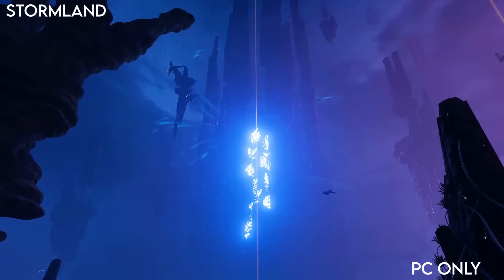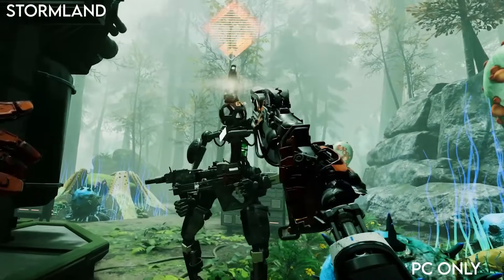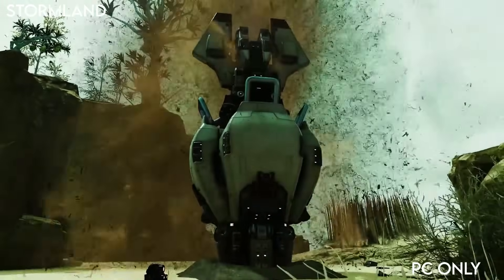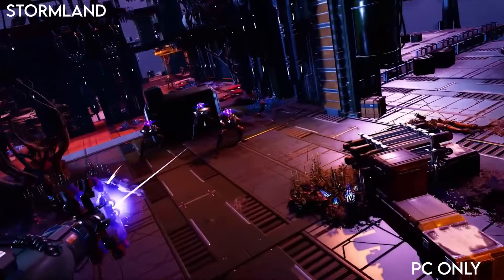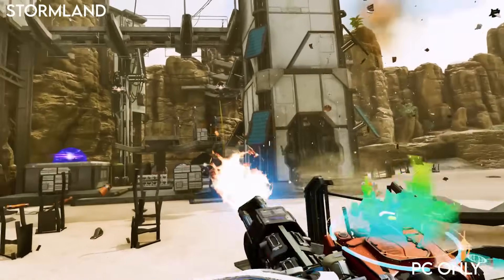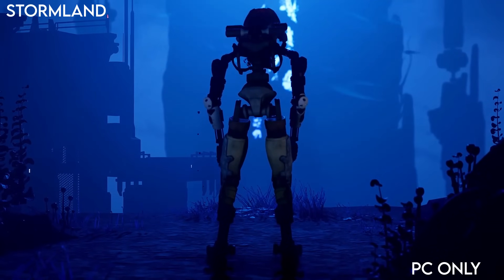Stormland is a VR shooter with some of my favourite movement. You can glide across clouds, climb anything, and jump and glide your way around. You've got lots of islands that you need to take over and you can make your way through different biomes. This supports co-op and it's the closest thing to Far Cry that we have in VR.